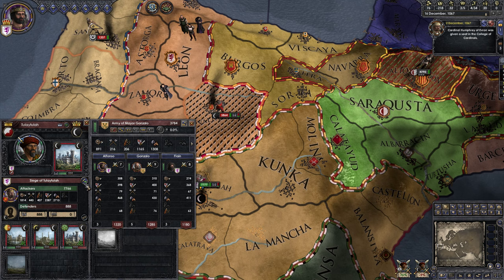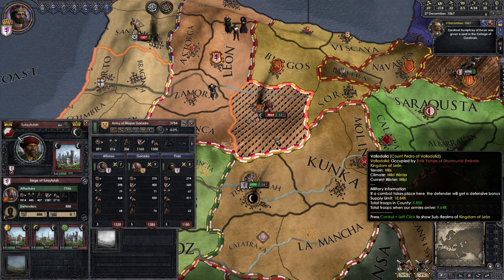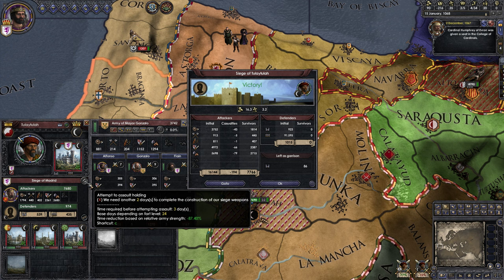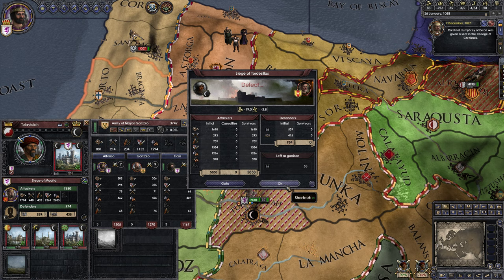We're about to win this siege. He's going to siege down the two subholdings — and being sieged down is bad, by the way. You're making way less income from that province, and even after it's liberated the loot bar will still be damaged. Victory! Let's keep sieging down these lower places — probably worthwhile.